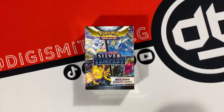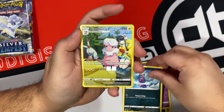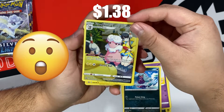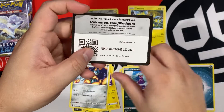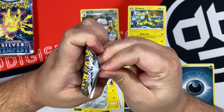We got six Booster Packs in here, so let's go ahead and see what we got inside. Let's see what's in the first pack — ooh, we got a Trainer Gallery, let's go! We got Flaffy, but a non-Holo Zeraora, and then a Code Card. At least we got a Trainer Gallery in the first pack.